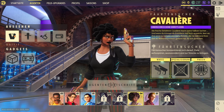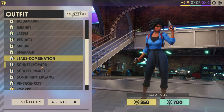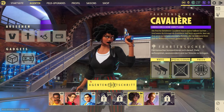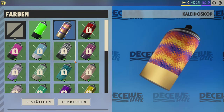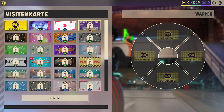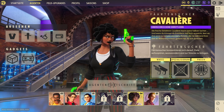Drüben ist das Aussehen: Outfits, die ihr mit kostenloser Währung oder Echtgeldwährung kaufen könnt. Dann gibt es die Intro-Pose – wenn das Spiel losgeht, stehen alle Charaktere nebeneinander und die Pose wird gezeigt. Farben sind für die Waffe – zum Beispiel kann man die Waffe grün machen. Dann hat man noch eine Visitenkarte – die kann man auf ein Feld legen, ähnlich wie ein Spray-Symbol bei Counter-Strike.